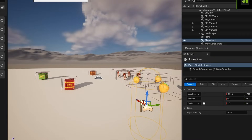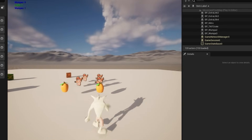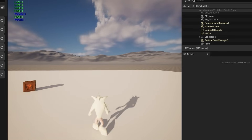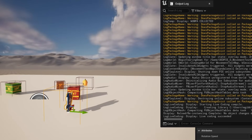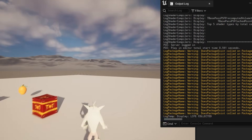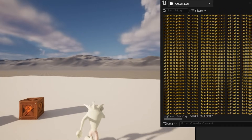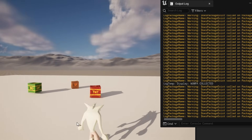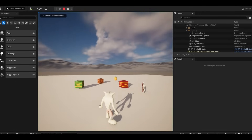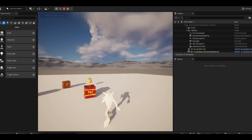And this ended up being the end result for the first part — the collectibles are in the world. When you walk over them, they disappear, which is great, and they kind of spin and look cool. I was really, really happy with this. It didn't take me a crazy long time to do this either — I reused a lot of what I'd already done in the previous section. But we know that's not enough for a game, so in the next section we're going to add some specific properties to these collectibles so that they can add to the game mechanics.